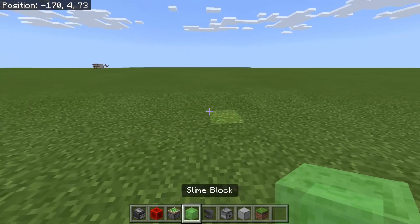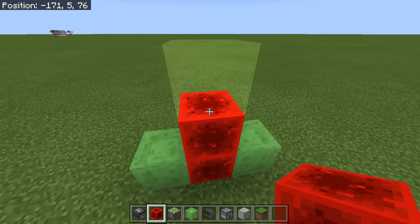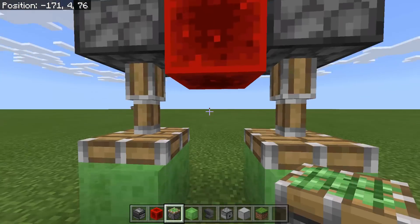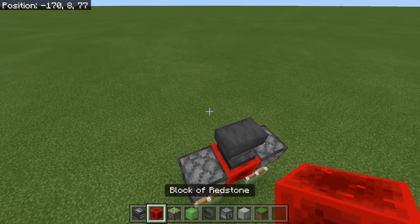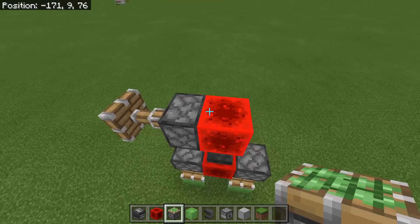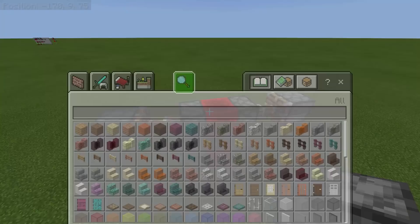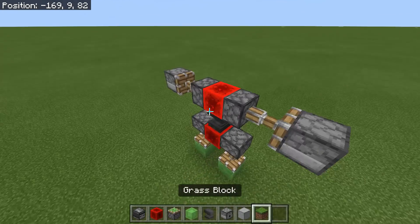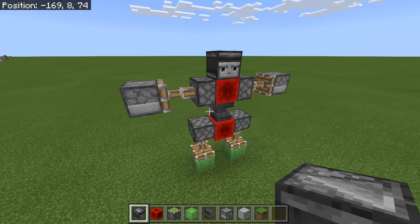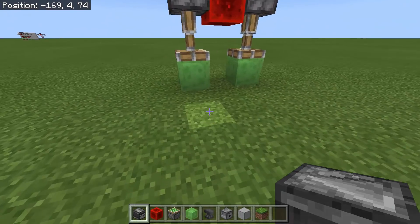The first thing is to create three robots. These robots are not identical. For the first robot, we need a sticky piston facing down, an anvil, and then a block of redstone. Then stick a piston going this way and also this way — that's for the hands. For the head, we're going to use the observer block, facing that way. That's the first robot.